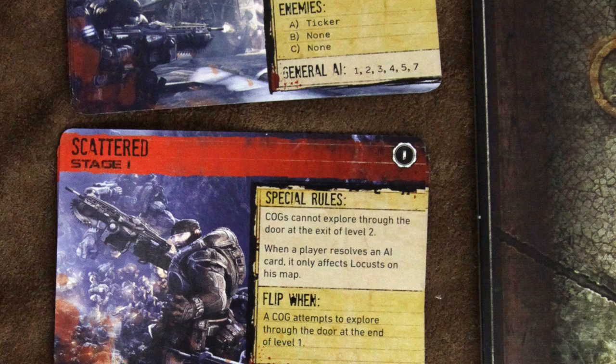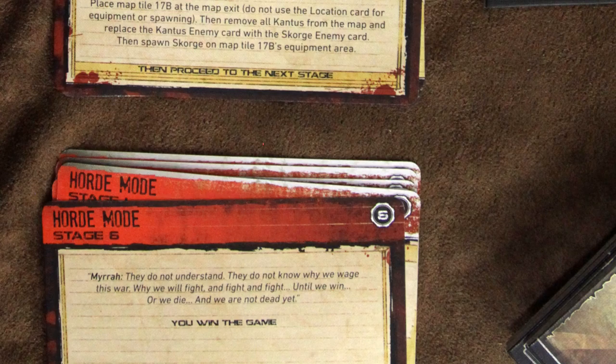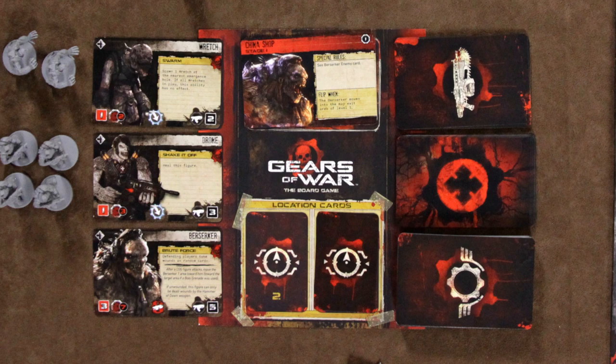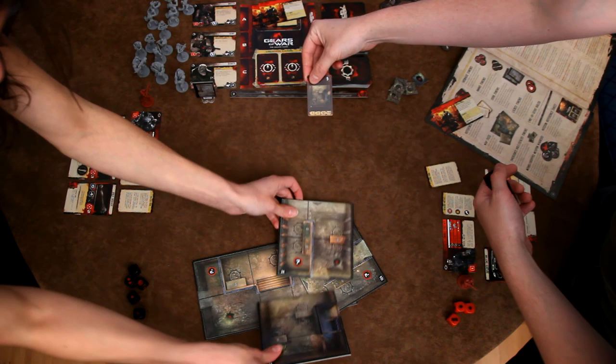Each card represents one stage of the mission, which players complete in turn. The card itself tells you setup information for that stage, any special rules, as well as the objective for completing it. If at any point all of the COGs are down and bleeding out, the mission ends immediately in failure. The three locust enemies, along with the mission cards, location cards, COG order deck, locust AI deck, and random weapons deck are all placed by the mission reference card in the center of the table.